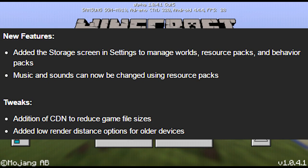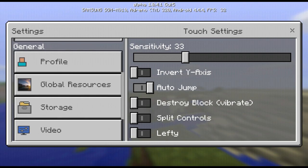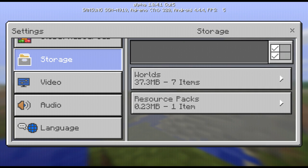First, they added a storage screen in settings to manage worlds, resource packs, and behavior packs. If you go to settings, you'll notice something different — that is storage settings, right there. It'll take a few seconds to load. It'll show a few things like worlds, resource packs, behavior packs, and cache data.